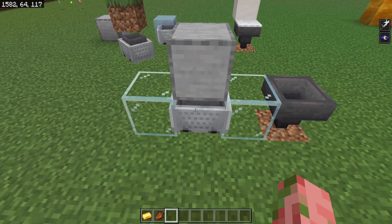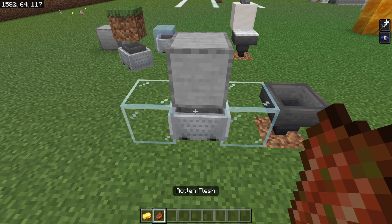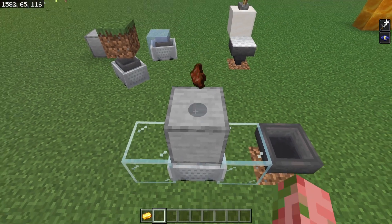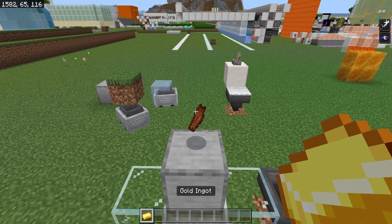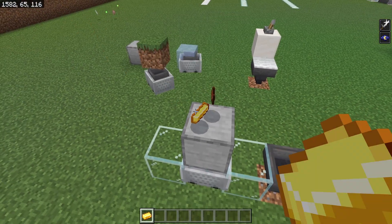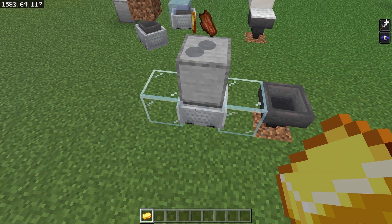Basically what's happening is anytime you have an item filter or a hopper that's trying to collect a specific type of item — like gold for example — if there is any other type of item above it, such as rotten flesh or anything else, it is going to only try to pick up that rotten flesh no matter what else is above it. So that piece of gold right there will never go into that hopper.